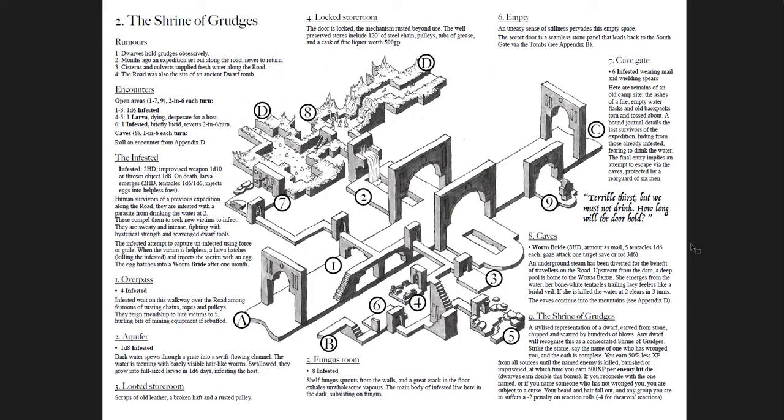The Shrine of Grudges is what this area is named after. A stylized representation of a dwarf carved from stone, chipped and scarred by hundreds of blows. Any dwarf will recognize it as a consecrated shrine. Strike the statue, say the name of one who has wronged you, and the oath is complete. You earn 50% less XP from all sources until the named enemy is killed, banished, or imprisoned — at which time you earn 500 XP per enemy hit die, with dwarves earning double. If you reconcile with the named enemy or name someone who hasn't wronged you, you're cursed: your beard and hair fall out, and any group you're in suffers a -2 penalty on reaction rolls (-4 for dwarves).